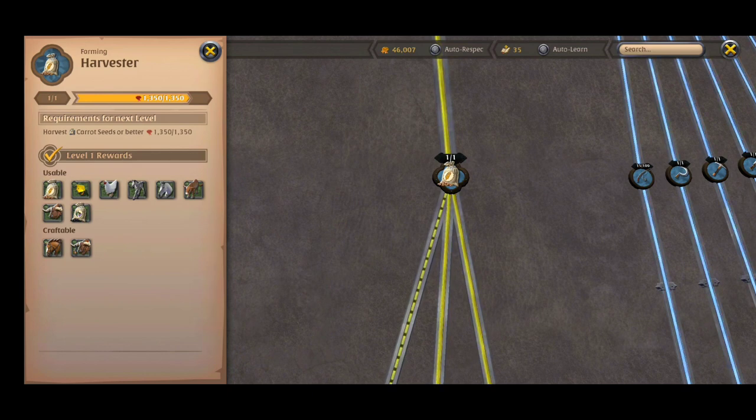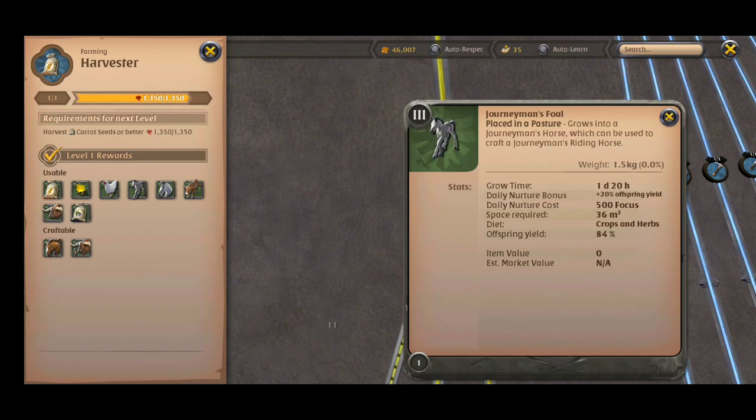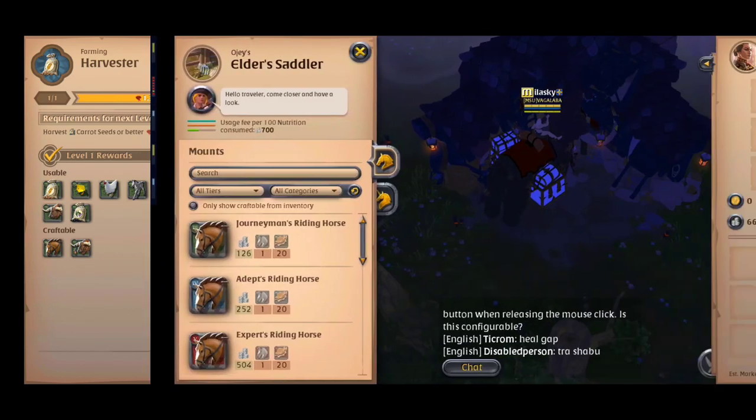You can craft all kinds of mounts in the Saddler's shop. I'll show which ones have good profit and when we should use our shop and island for crafting them.